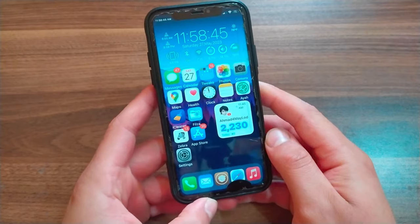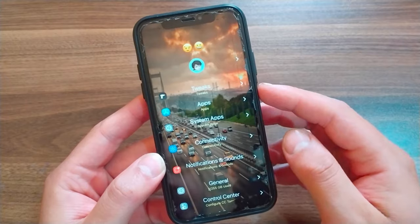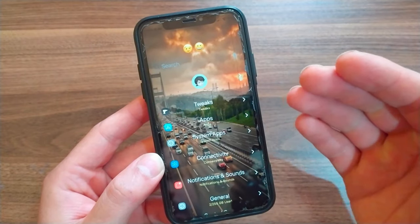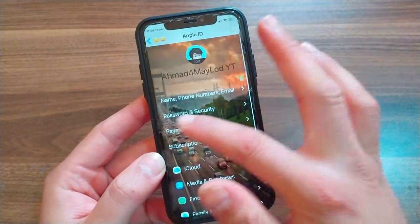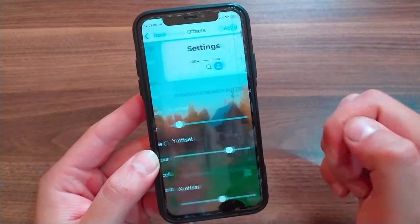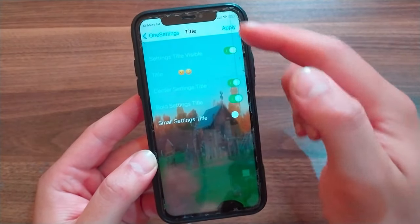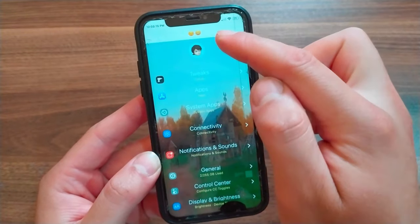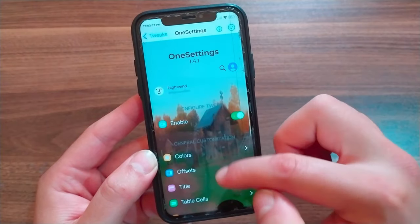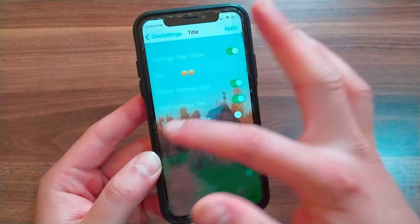The next tweak is One Settings. This tweak completely redesigns the Settings app, mimicking Samsung's One UI settings on iOS. You can hide the search bar or iCloud account cell easily. There is plenty of customizability: change subtitles for table cells, set a custom settings background, change table view insets, corner radius, poof storage amounts, and more. One Settings is a really amazing tweak that gives you powerful options to customize your settings like never before.